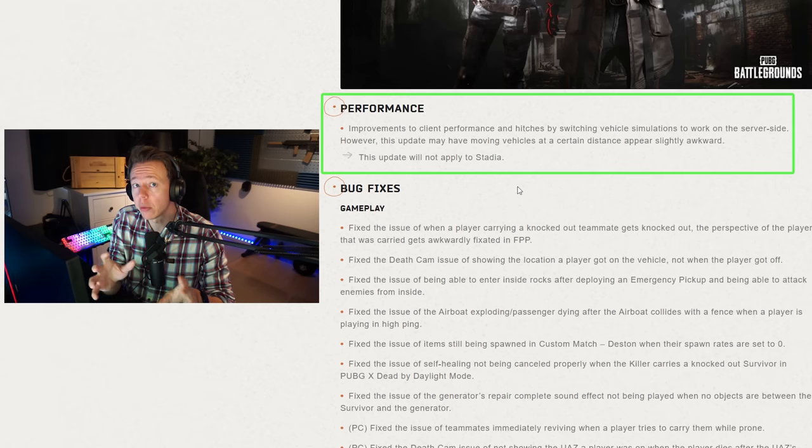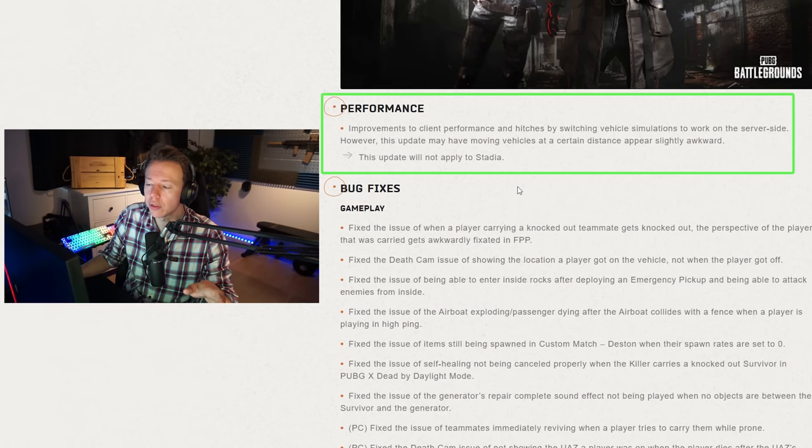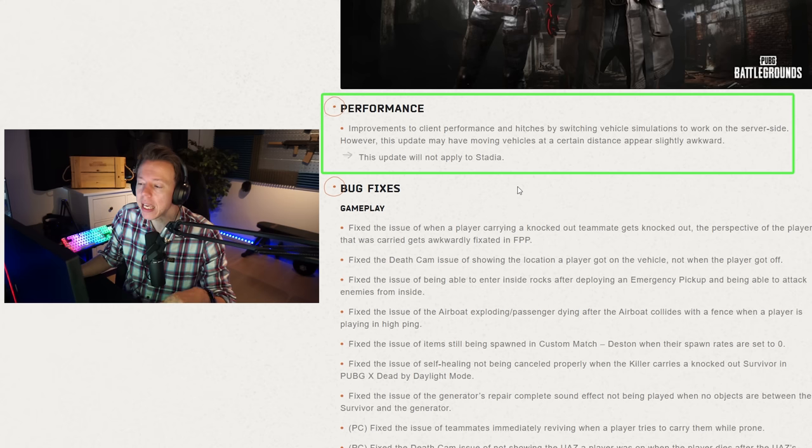We're also seeing a performance improvement regarding how vehicles are rendered in the game, though this might cause vehicles to move weirdly when they're far away. If that's the case, it could be a problem; if not, it's a nice performance improvement. And as always, there are a bunch of bug fixes at the end — I won't go into these, but I'll put a link to the full patch notes in the description below the video.